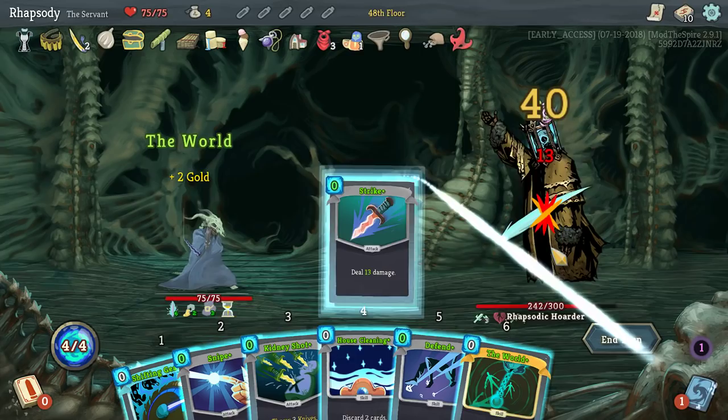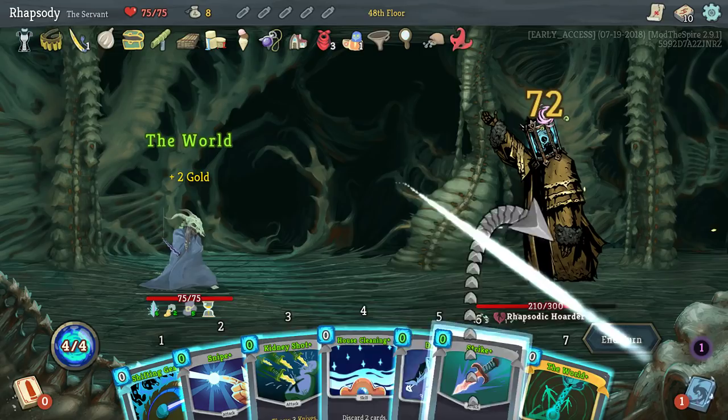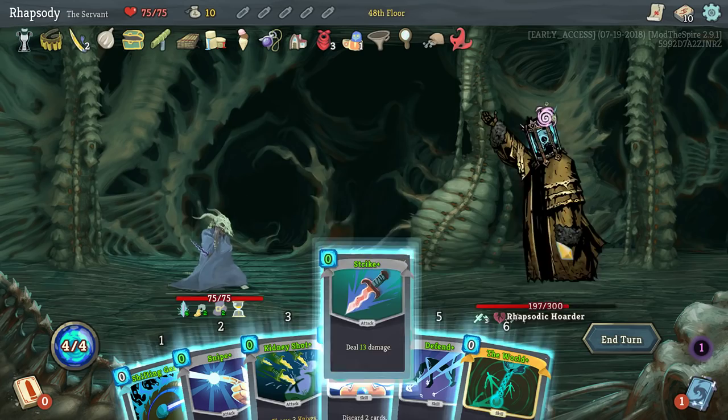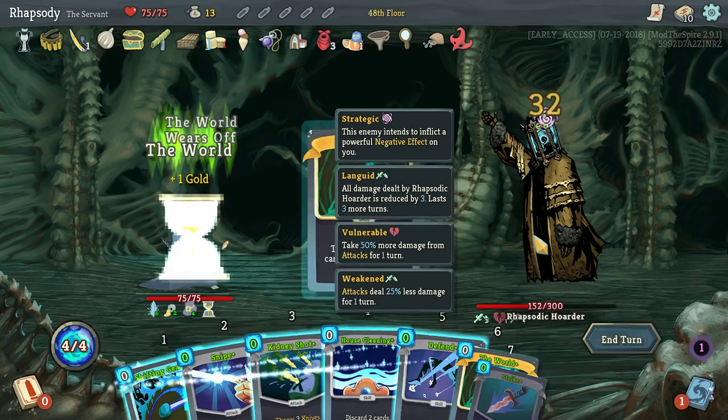So to clarify, the spawning conditions for this character — from the patch notes, if your relic to deck ratio... sorry, if your card to relic ratio... I think if you have twice as many relics as cards? I'm not certain about that one. I literally just read the patch notes again before recording but immediately forgot it. It's also more likely to spawn the larger amount of relics you have.